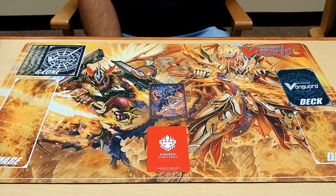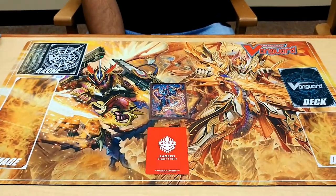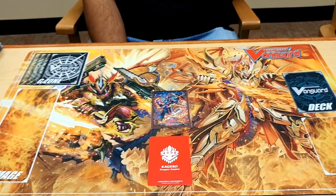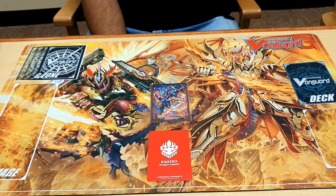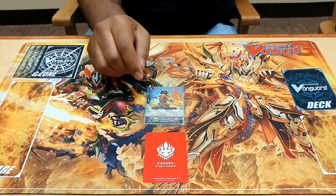Starting off with our starter, we run Dragonites today. I debated about this for a while between him, Red Pulse Drago Kid, and the new Undo.